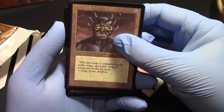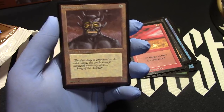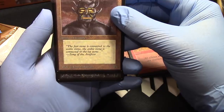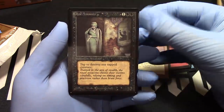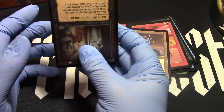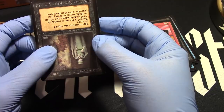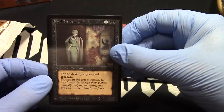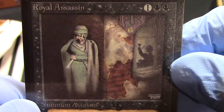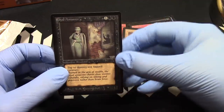Let's see — it's black. Could be the Royal Assassin, that'd be cool. I'm calling Royal Assassin. It's a 1/1 — it's definitely Royal Assassin. Here it comes. Royal Assassin! There it is — from Beta! Tad off-center? No, he just has that dark edge. Great Royal Assassin right there — let's take a close-up look. Fantastic. Watch out when you tap those creatures — he'll get you in the back.